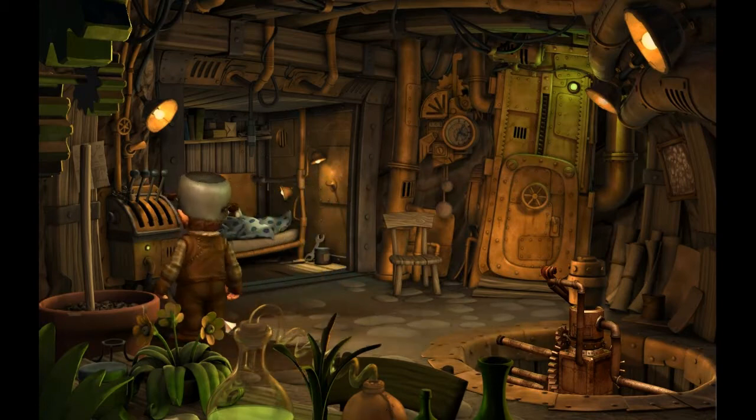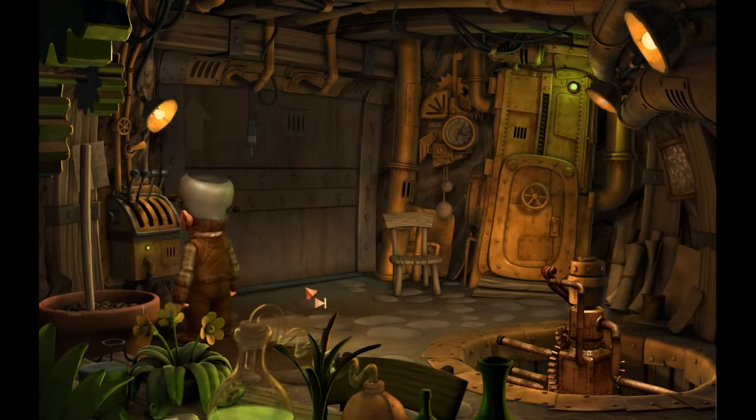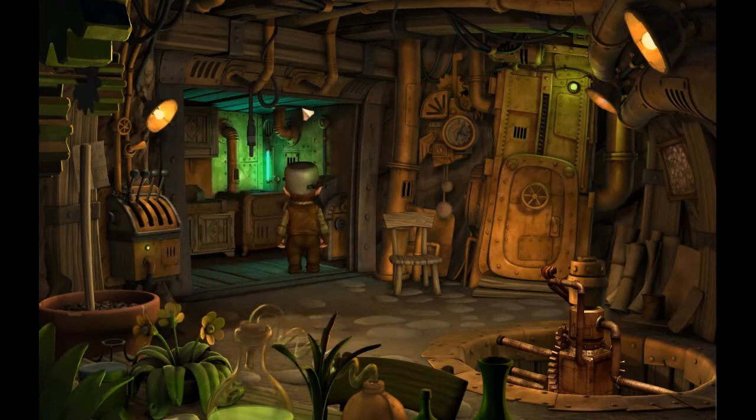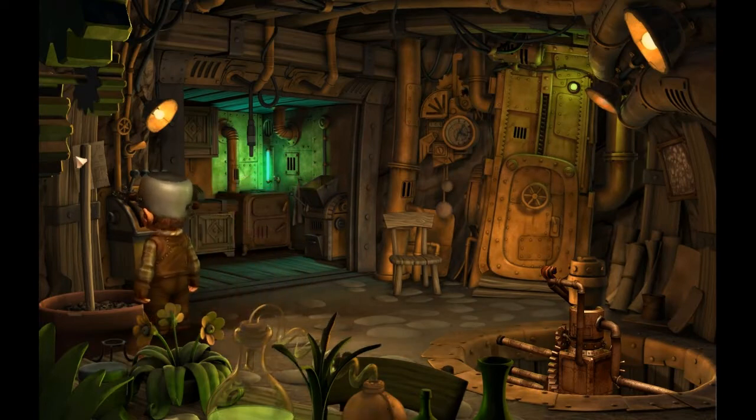There's nothing there. Go back to the kitchen. There we go, kitchen. Our kitchen. I had a feeling this would happen. Mr. Eddies is in the stream. Oh, by the way, I can't look at the text chat. You'll just have to tell him that I can't find a way to properly stream the voice chat for this. So yeah, sorry — no voice chat.